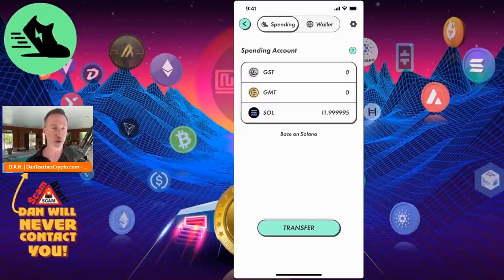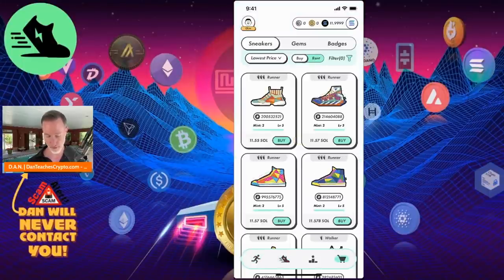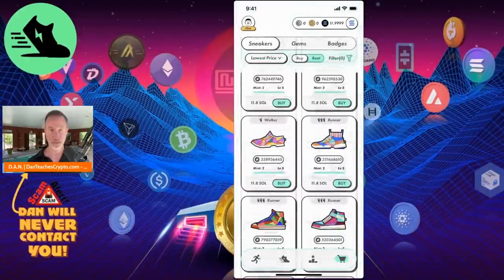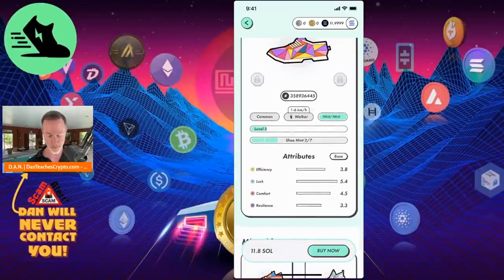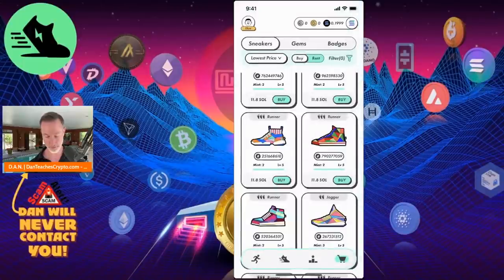Back in the marketplace, I find a Walker shoe for 11.8 SOL — level 5, durability 100 out of 100, mint count 2 out of 7. I confirm the purchase and it goes through. Bing, bang, boom — done. I now have a sneaker in my inventory.